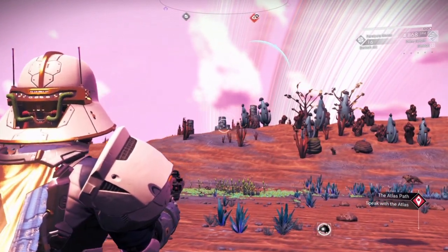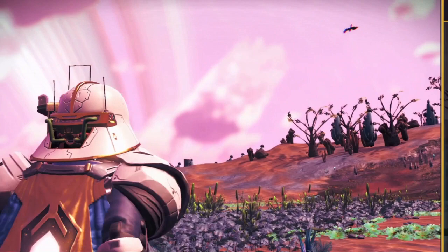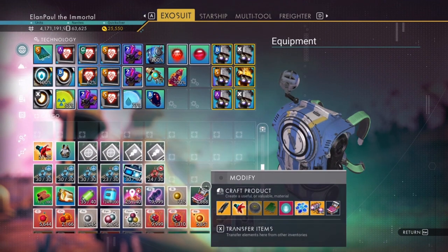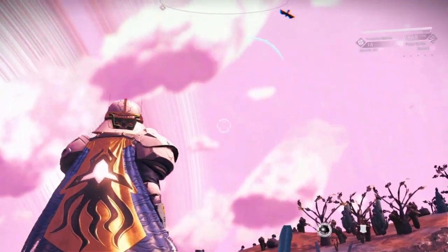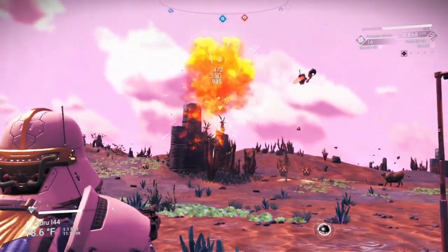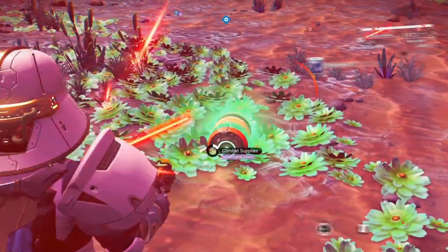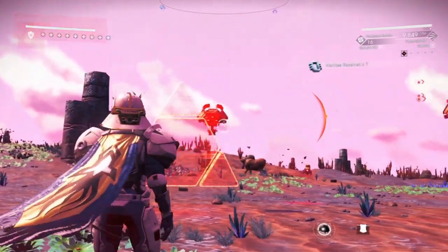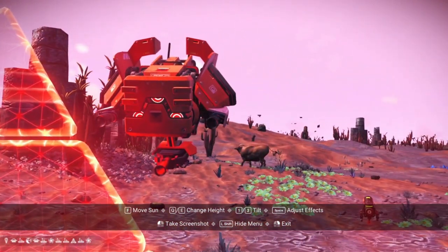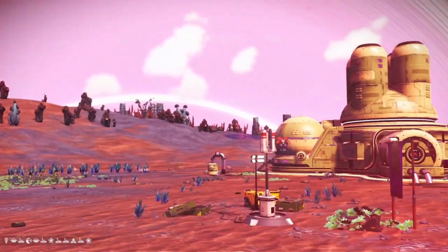I'm going to show you what happens when you start a fight with them, but I need to make sure I have enough ammunition first. With the pulse spitter I'm using, I can take these guys out rather quickly. Combat supplies you pick up offer nanites, sometimes ammunition, and health. They call in flying units with two turrets on either side and one main one on the bottom.